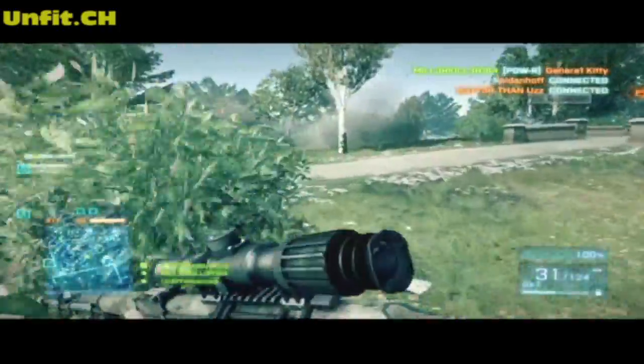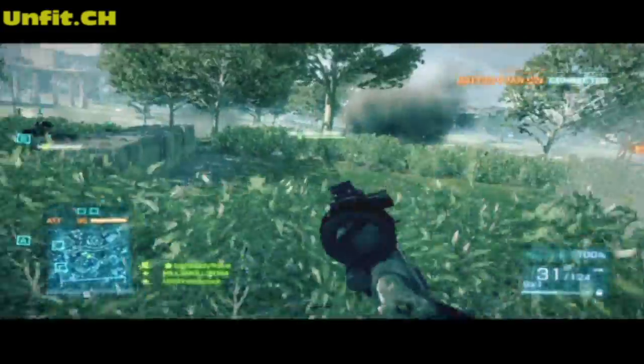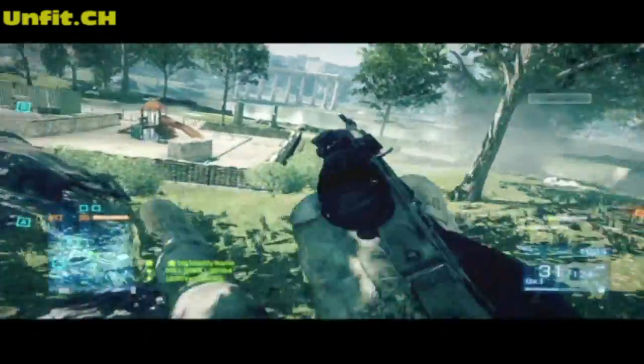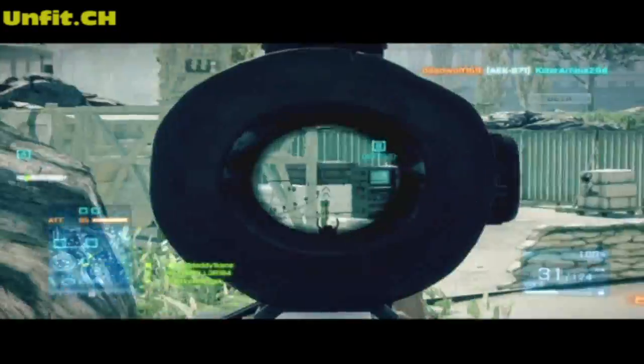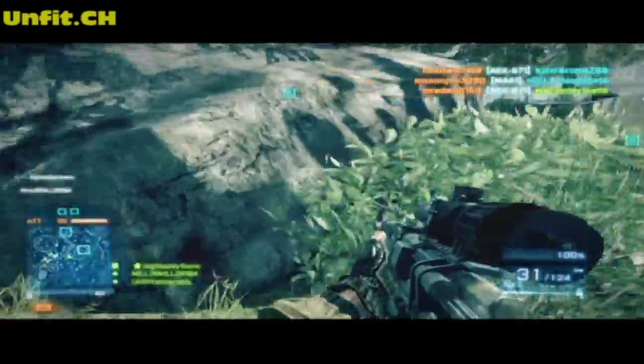With the Assault Packages, I've realized that you get this Medi-Kit. It took me a while to figure out how to use it. At first, I thought I had to drop it down and hold X or A to use the actual Med Pack. But I just realized that all I had to do was stand on it.